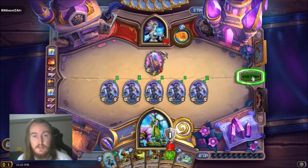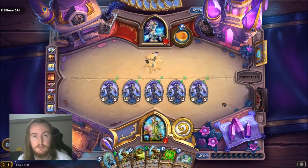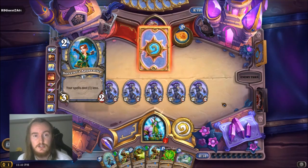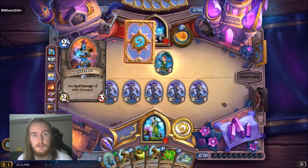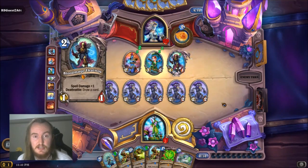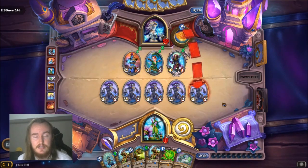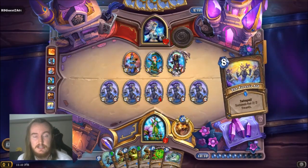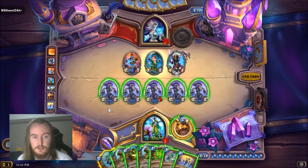This is really powerful, because even in the worst case scenario where our opponent is able to clear this board, we've still managed to gain a value advantage, as they have had to spend 2 cards to clear our Forest's Aid, which is essentially just 1 card split up with the Twin Spell mechanic. And in the scenario where they are not able to clear our board, it's even better for us, because we can make use of all the powerful Treant synergies that we have in this Token Druid deck.